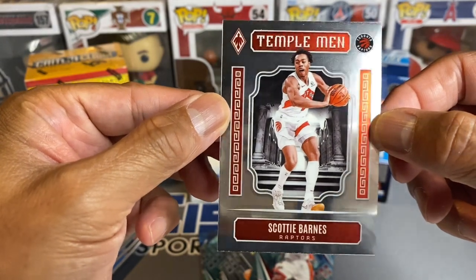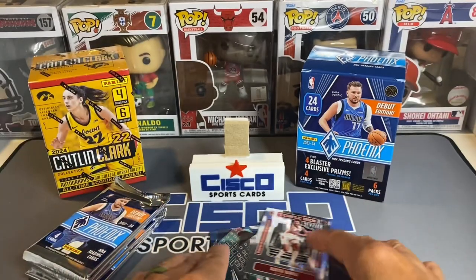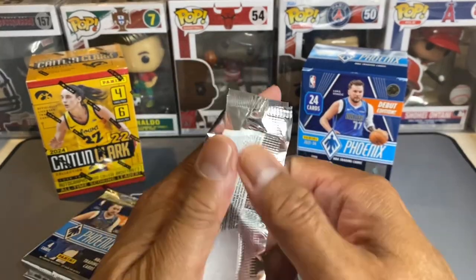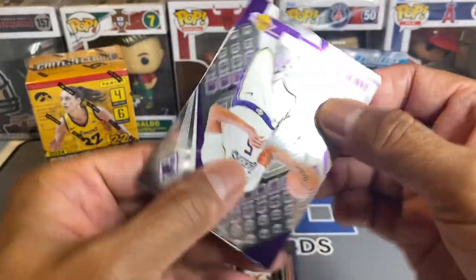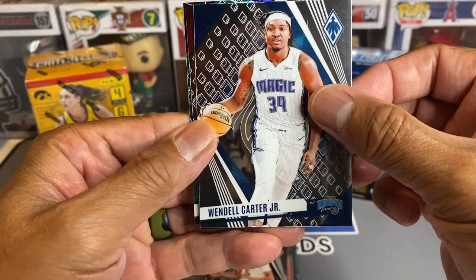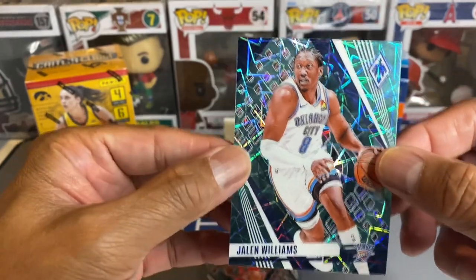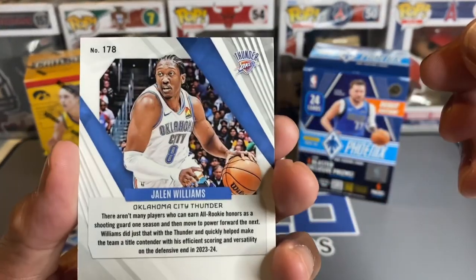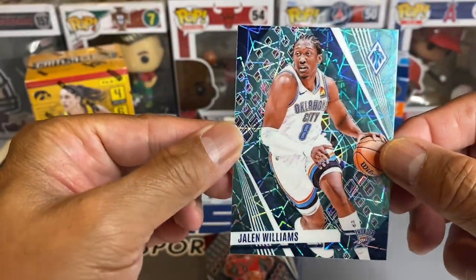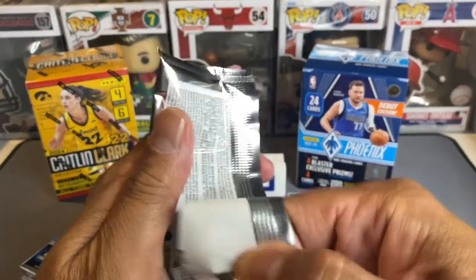We've got a Scottie Barnes — old Scooter. Still nothing worthy of putting in a penny sleeve just yet. We're on the banger stand. It's Cam Reddish, Wendell Carter, Coby White, and Jalen Williams from the Thunder — pretty sharp looking card there. Okay, halfway done.